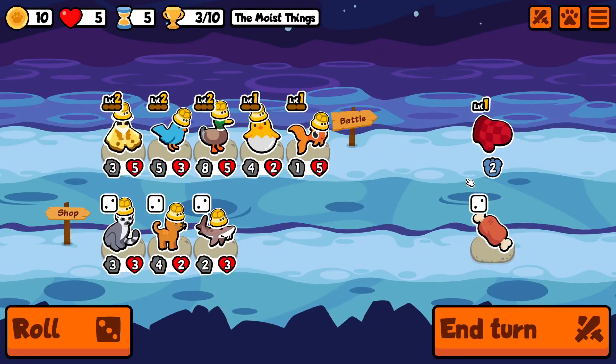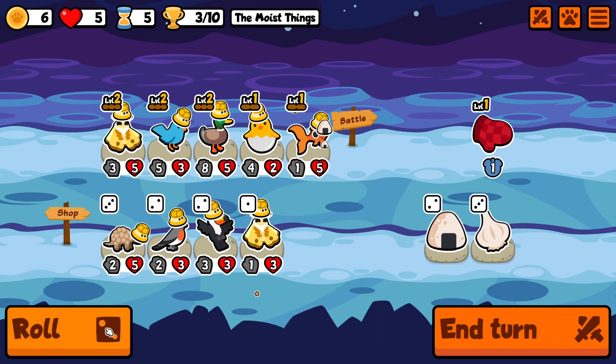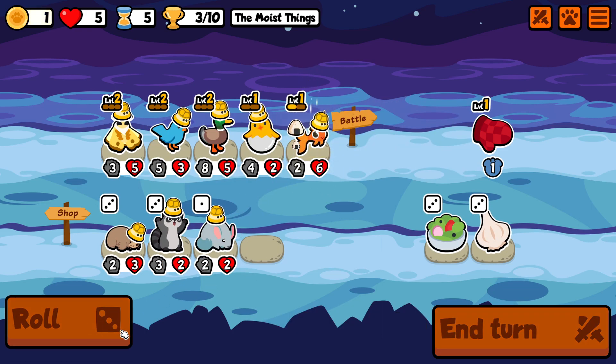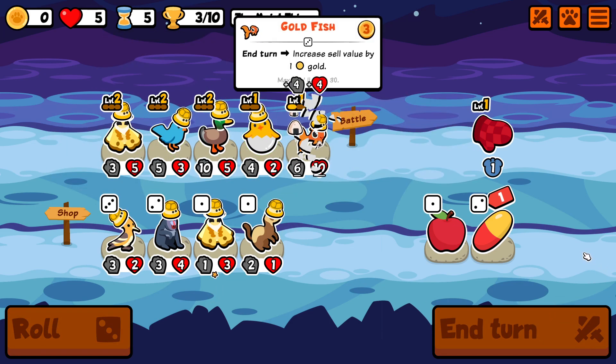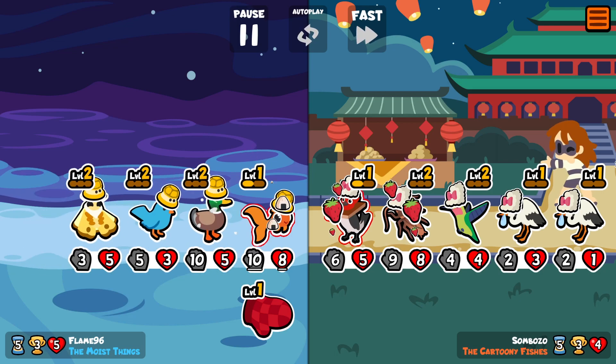We win once again against the star pack — another iguana player. Thankfully puppy pack does not have a lot of summons; I think it's only the sturgeon, the eagle, and maybe the mole. So Iguana and royal flycatcher and stuff like that isn't going to be very problematic for us.